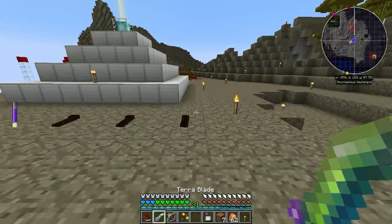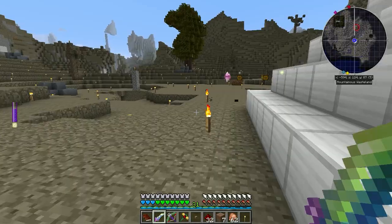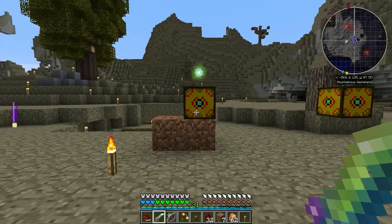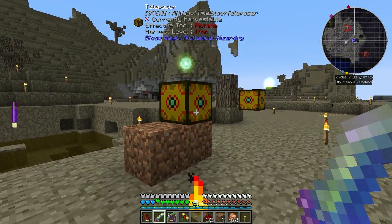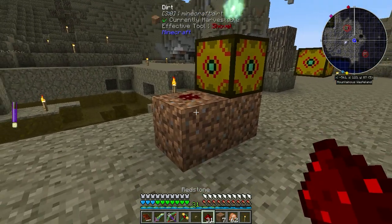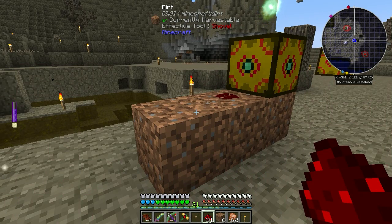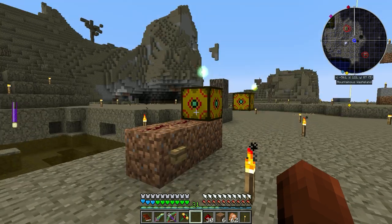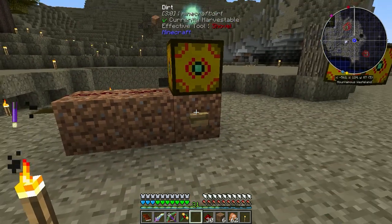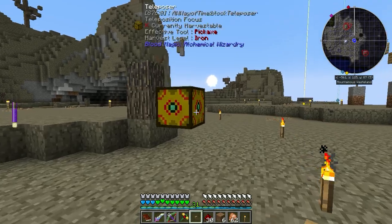This doesn't have a crafting table built in, so we do have to come over here. I guess I could just stick a button on the teleposer, right? It doesn't look like it actually accepts it. There we go. So if I push this, let's see if it works. Ooh, that was so cool — no, that didn't work. How about this? No, and I might have it backward.